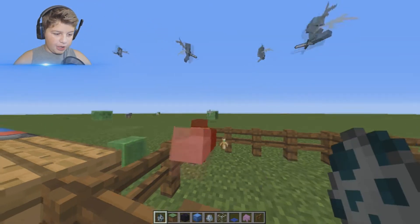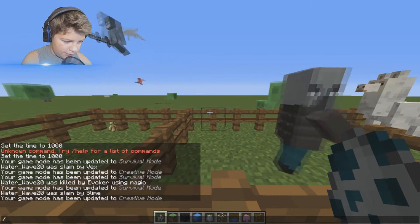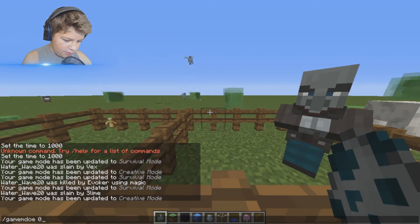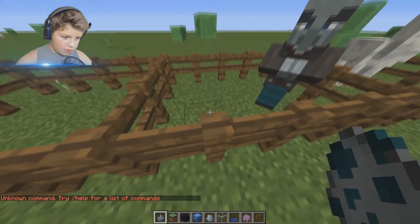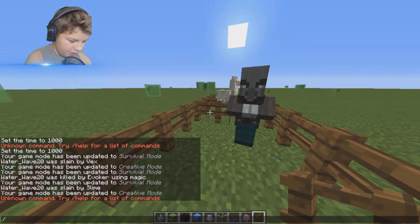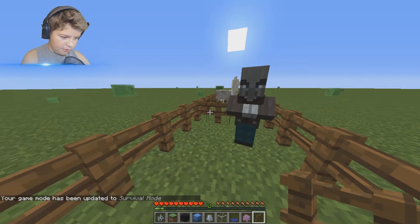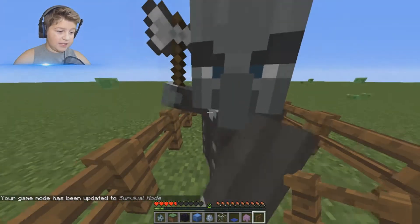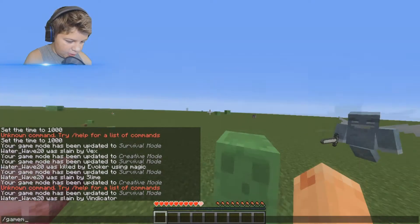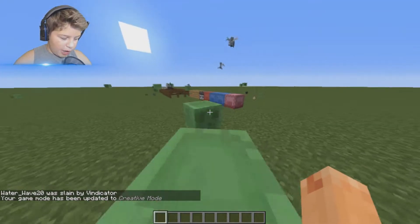Let's go into game mode zero and check out the vindicator. Let's go in here with this guy. This guy has an axe that he kills you with. Switch back to game mode one - there we go.